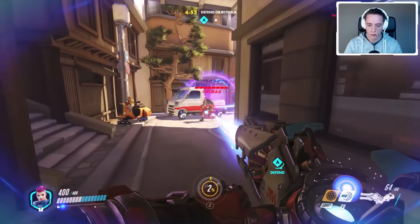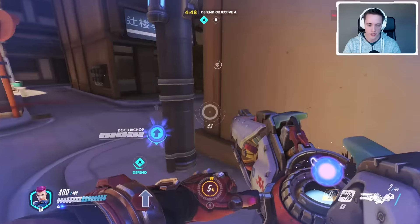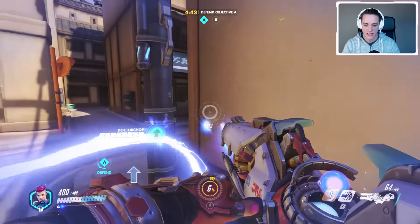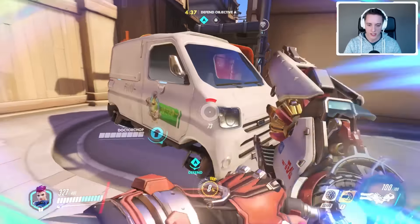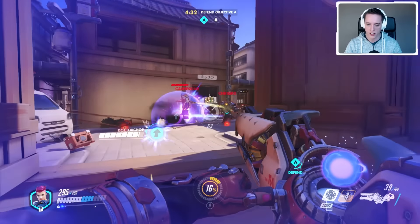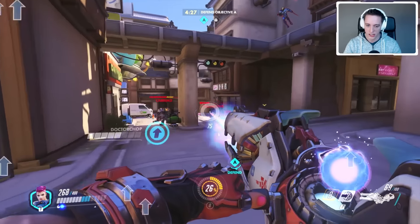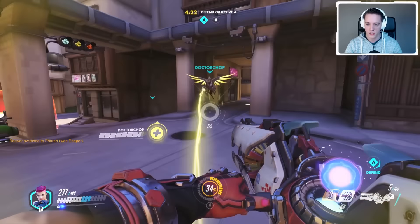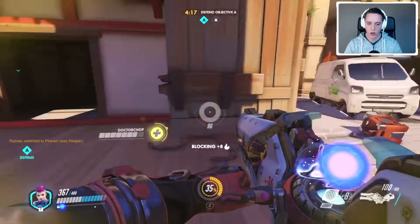Five minutes until we hopefully win the game — though that'll be a way off. They spawn really close to this objective. We have Dr. Chop on the Mercy player. Mercy has a couple of great abilities: she can heal us up, heal the shielding, and most importantly provide us with additional damage boost, switching between the two on the fly. I don't usually need the extra healing on a hero like Zarya, but extra damage is obviously great. I'm providing her with a shield as well.